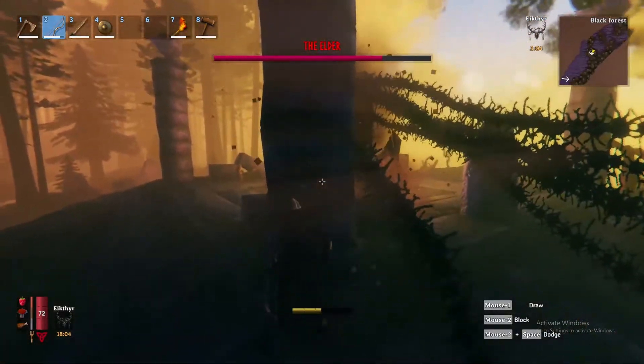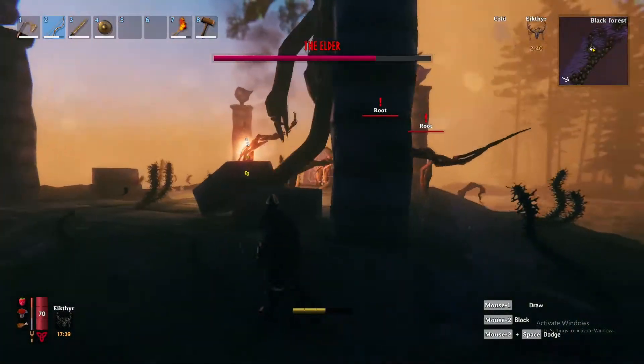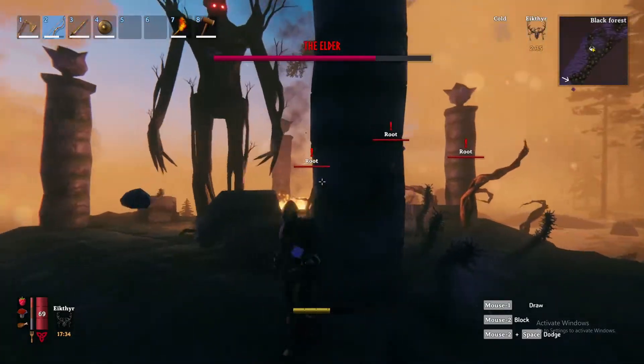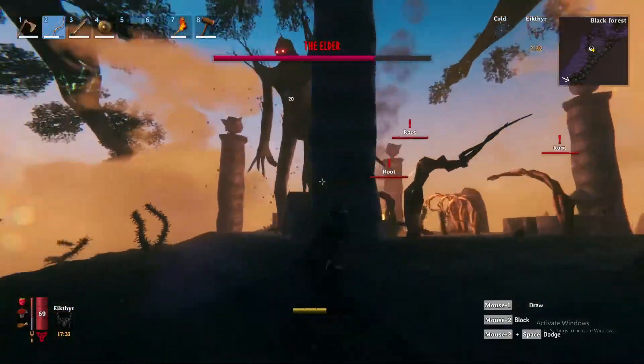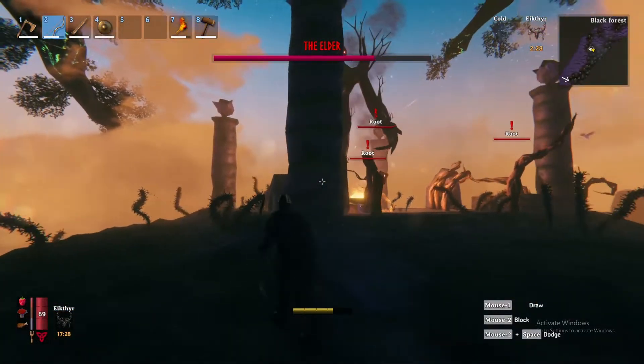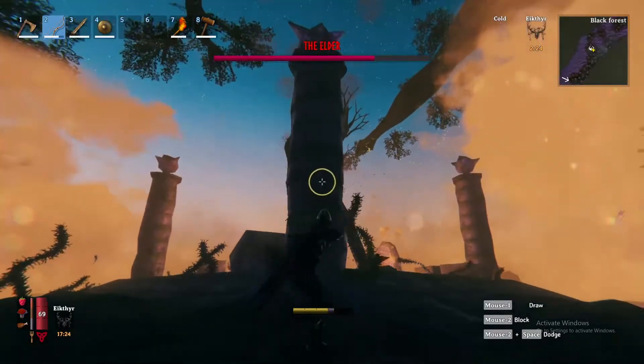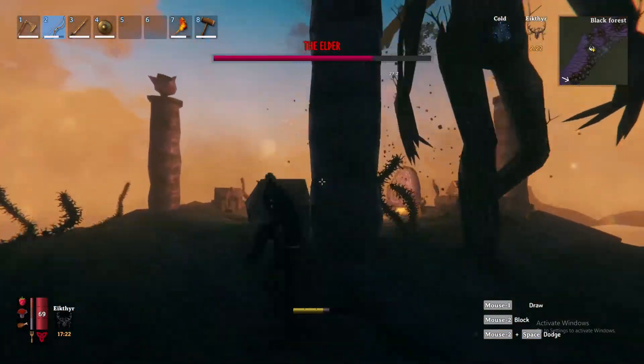That was very close. Using the bronze head arrows does a lot more damage, but as you can tell, you're spending a lot of time hiding behind the pillar from the boss's attacks. Having the fire arrows allows you to do overtime damage while also hiding from the boss — that is why it is recommended to bring fire arrows.